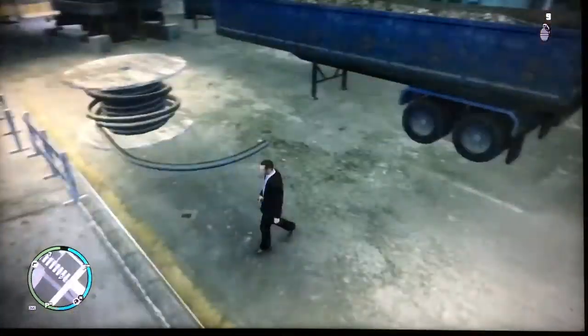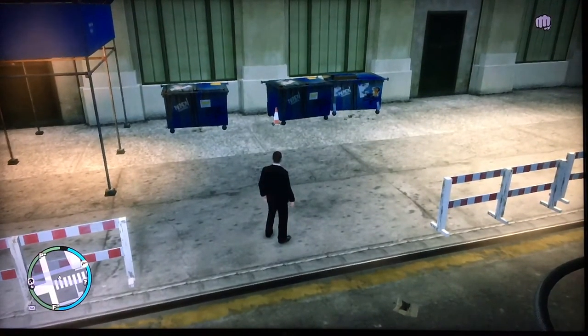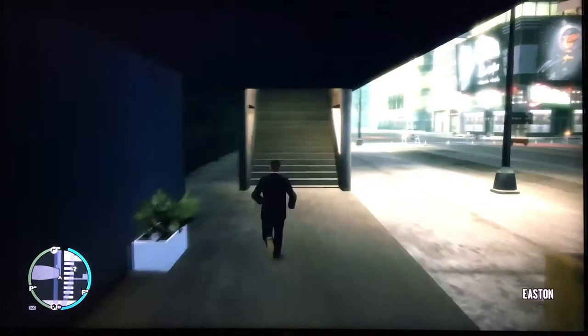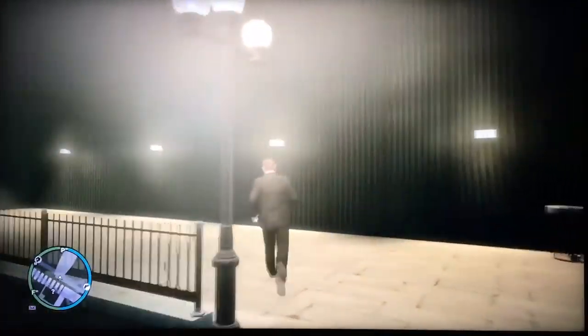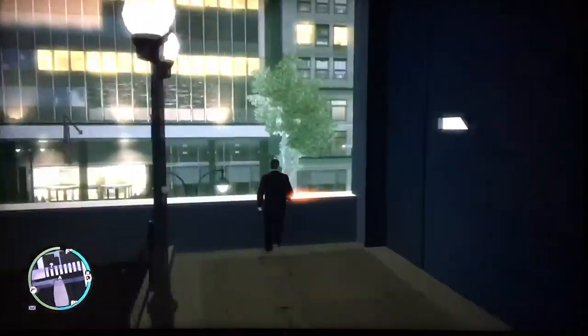The next weapon you can grab — you've got to run up the stairs over here in this building — and it is a combat handgun. A combat handgun is the best handgun to have in GTA IV. It's semi-automatic and extremely powerful.